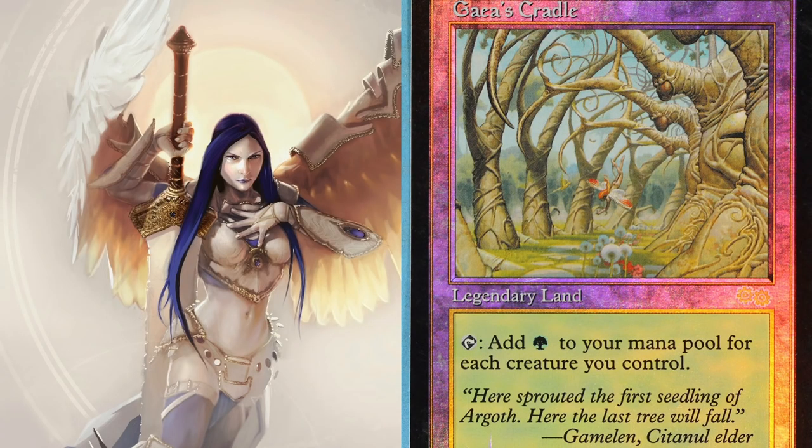Next we have Gaea's Cradle, and I have this one ranked a lot higher than most people, mainly because it's so fun to play with in EDH and in Legacy Elves. It's a very, very strong card. With Tolarian Academy you have to build around it, but with Gaea's Cradle you don't actually have to build around it — as long as you have more than one creature, which you should since you're a green deck, it gives you a huge advantage. And green untaps itself as well.